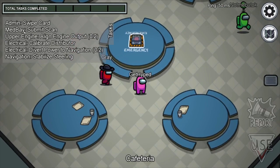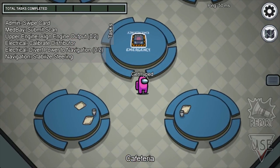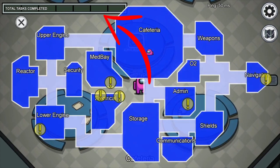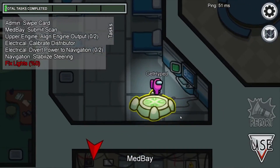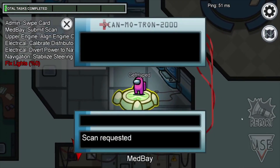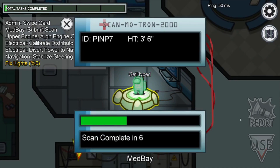The way the game is supposed to be played out is the crewmates are supposed to complete tasks, which you'll notice up here in the top left corner. Once this task bar is completed the crewmates will win. While the crewmates are doing tasks, the imposters have to come in and try to kill the crewmates without getting voted out.